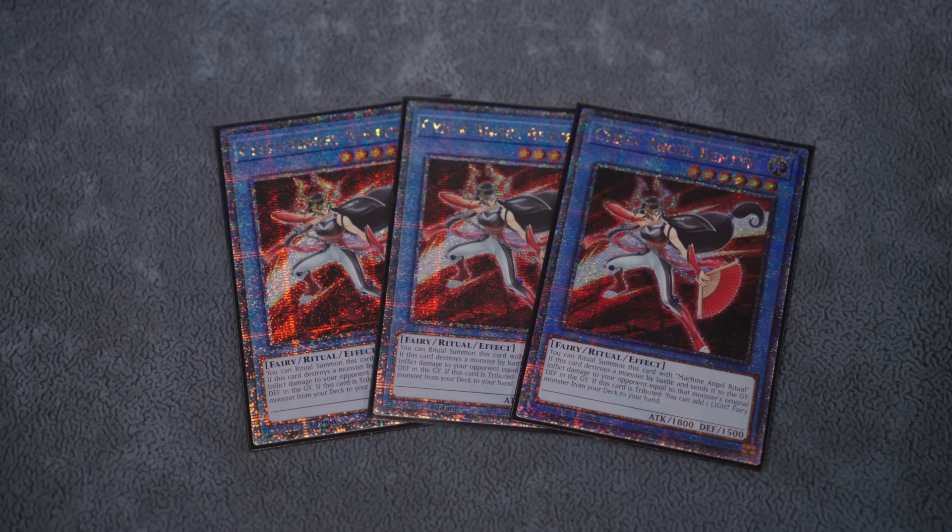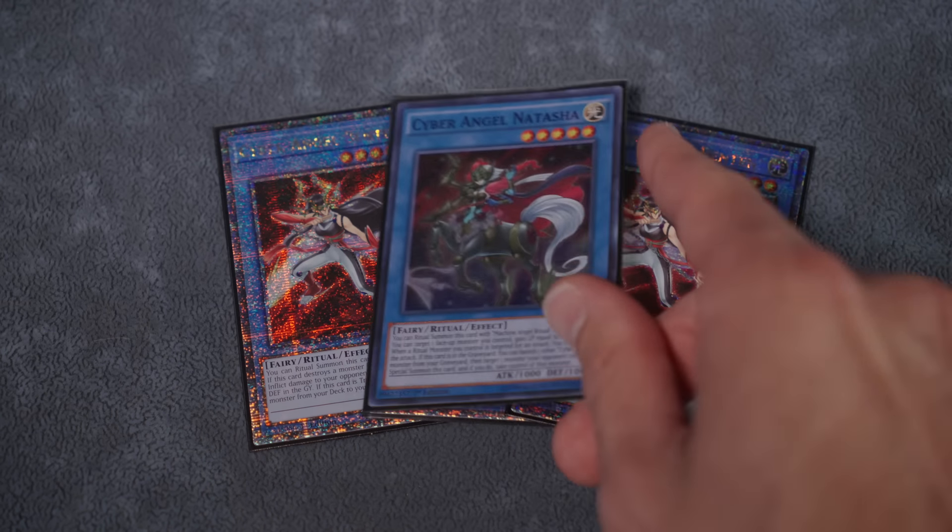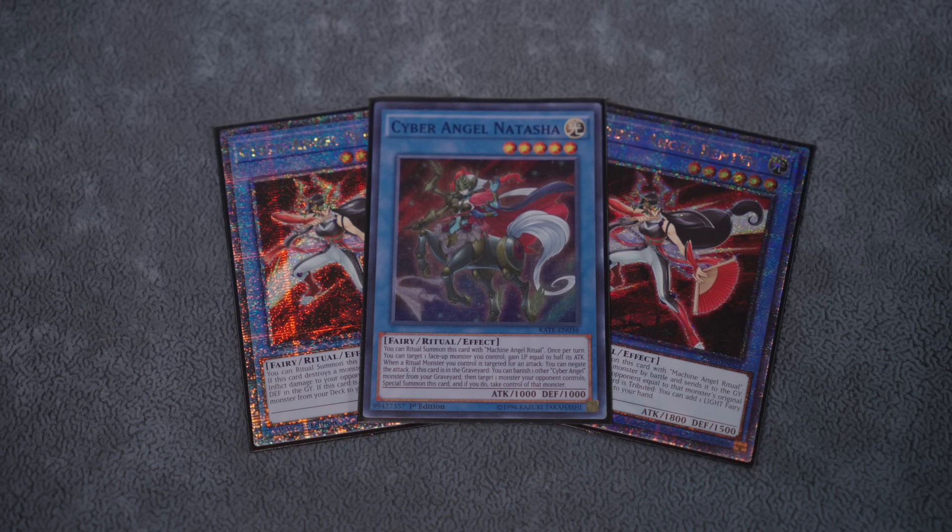We want to hard-open Ben 10 and we're trying to do that in a few different ways. We also play the one Natasha to go alongside it to close out games. Another reason why the new support is lacking is that it doesn't let us do our Natasha lines. This build has embraced Natasha, Ben 10, Perfection, and summoning fairies — because it's the better way to play the deck.